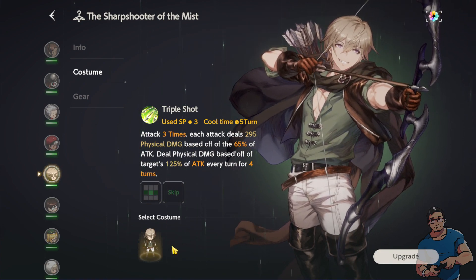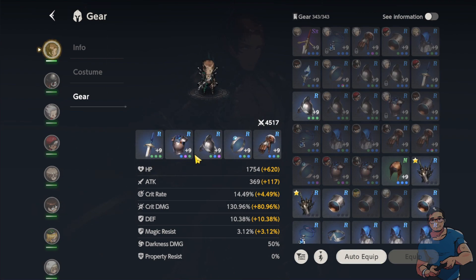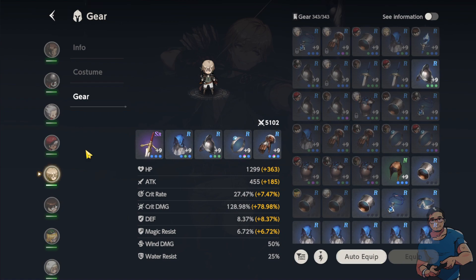For Gray it's three tiles horizontally and I only have one costume for him. When it comes to gears, I'm currently using R-grade gears for all heroes, enhanced to plus nine — that's very helpful. For crafting gears, between Fred and Leila, I'd recommend Leila because her maximum crafting level is Legendary, whereas Fred is only Expert. At Legendary level, Leila can craft UR-grade gears for you.